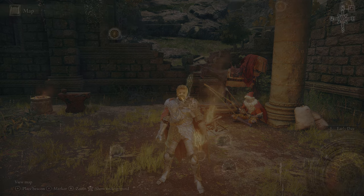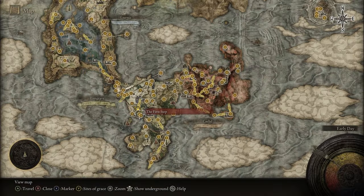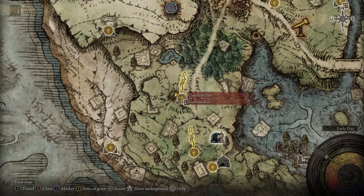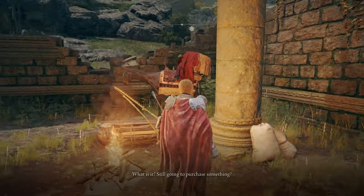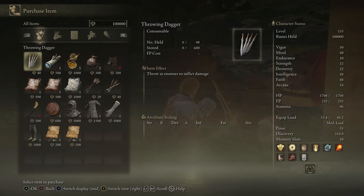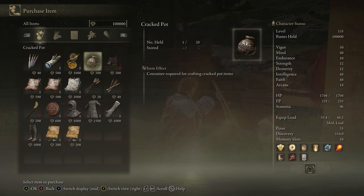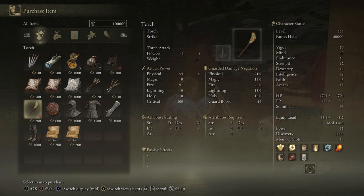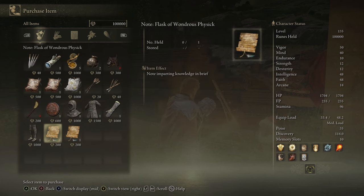Next up we have Merchant Kale. To find him you'll just need to go to the first step where you first spawn in, and then right after the Tree Sentinel you'll make your way up to the Church of Elleh, where you'll find him sitting right here. He sells an infinite amount of throwing daggers, a telescope, some cracked pots, a crafting kit, cookbooks, a torch, a large leather shield, the full chain set, and a couple of notes.